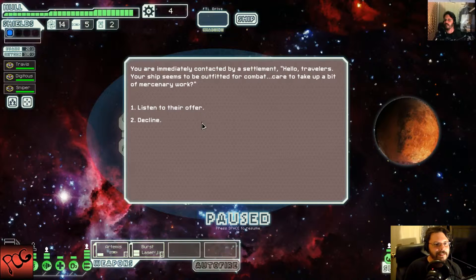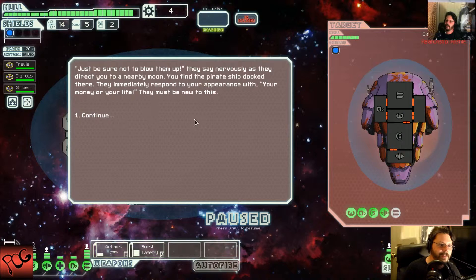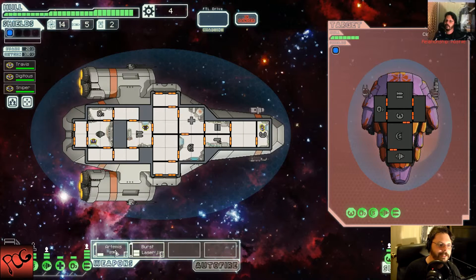You're immediately contacted by a settlement. 'Hello travelers, your ship seems to be outfitted for combat. Care to take up a bit of mercenary work?' We'll listen. As long as you don't kill them — alright, sure, why not?